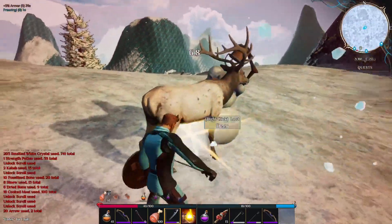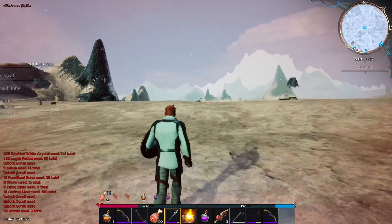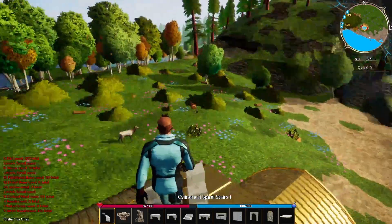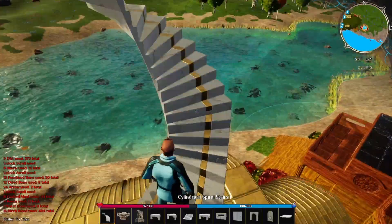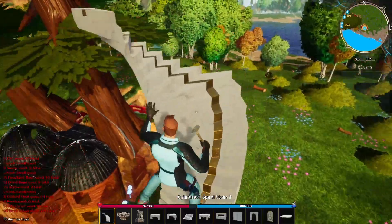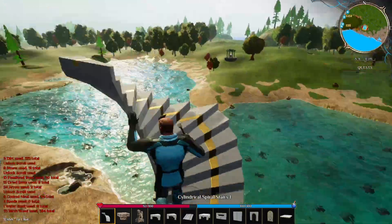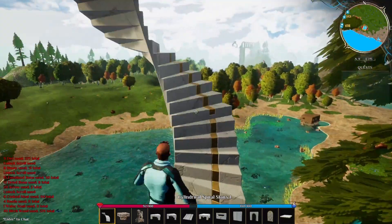Now that we've gone over some of the new features of Dreamworld, let's get into the building portion of this video. There are two ways to go about building floating bases in Dreamworld. The first is by building up into the air if you don't have smelted white crystals. We're going to go on top of my barn and build a massive staircase going way up in the air — I want to make sure the build is going to be above the conifer trees placed on top of my roof so it doesn't poke through and look weird.